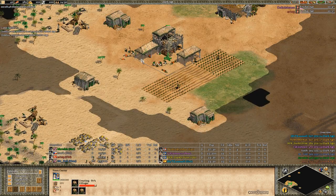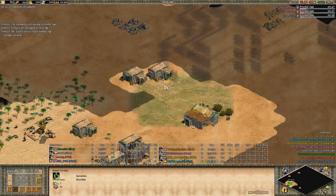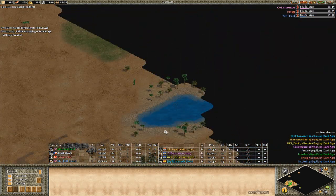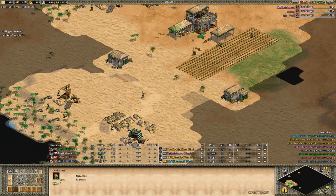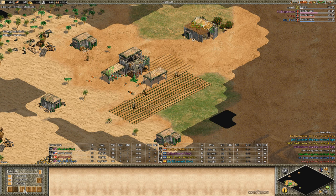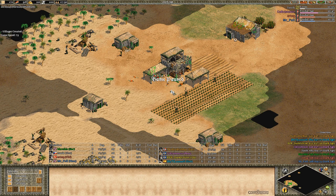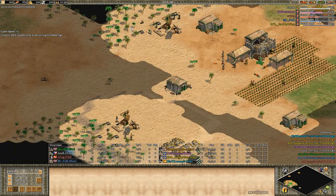Now I'm going on gold. I'm still trying to find my sheep but they got stolen by someone. Now we put three on gold, we're at the 26 out of 30 population mark. One more note on luring boar: if you don't feel comfortable luring boars without loom, get loom when going after the first boar, or get loom before you click up to feudal age.